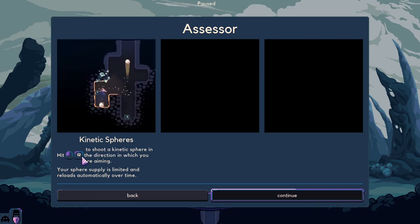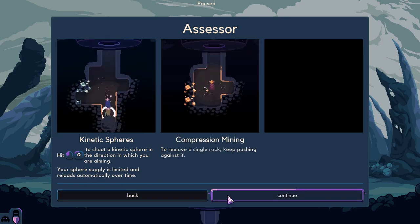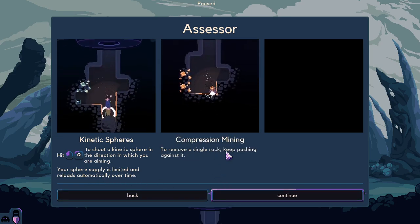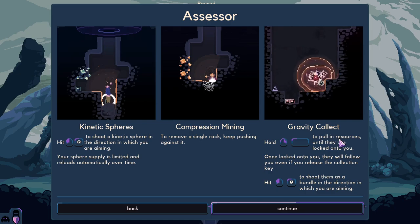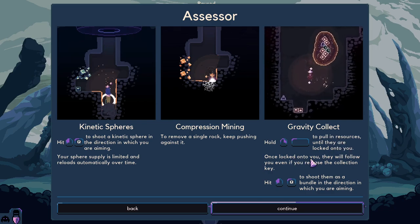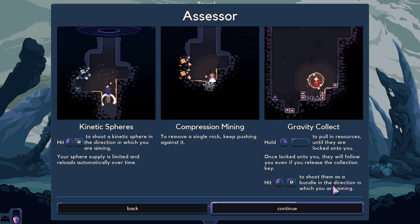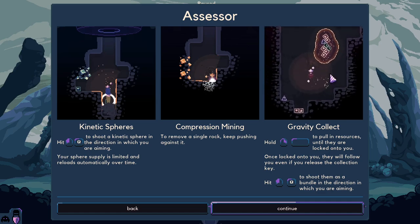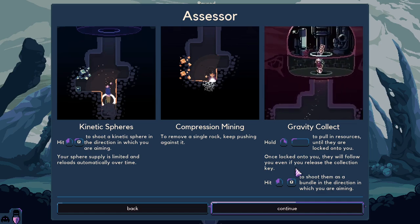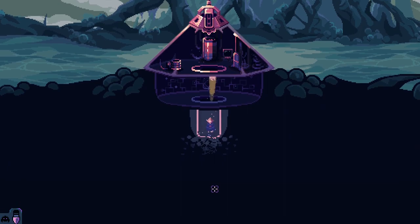Kinetic Spares: hit left click Q to shoot a kinetic sphere in the direction you are aiming. Your sphere supply is limited and reloads automatically over time. Remove a single rock, keep pushing against it. Hold right click to pull in resources until they are locked onto you; once locked, they follow you even if you release the collection key. Hit left click to shoot them as a bundle. I'm not sure exactly how it works, but let's see — you just left click to do this.